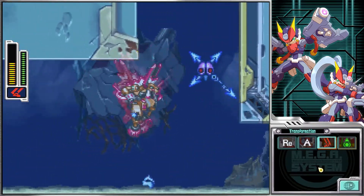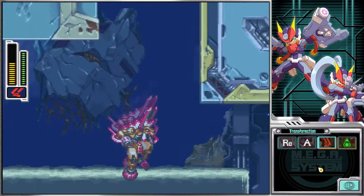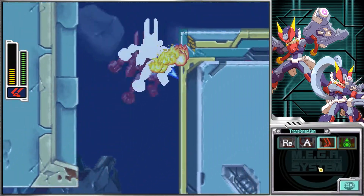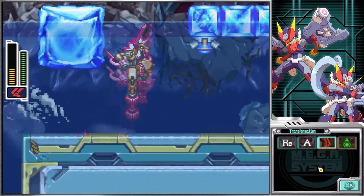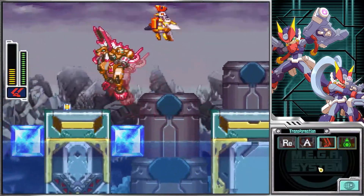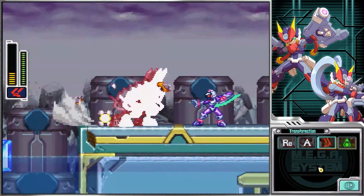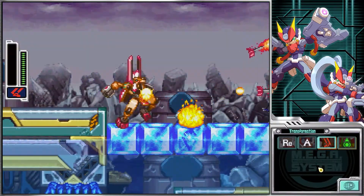In case you see pathways I'm not going down, like the one in the bottom right or the one-tile passageway directly above me, it's because either we can't yet, or there's nothing I need at the end of them. A lot of the optional pathways in the game just lead to secret discs, and that's the only thing I'm not getting 100% in. There's really no point to it - you don't get anything for doing it, it's just extra dialogue. I'm getting 100% in everything else, just not that.